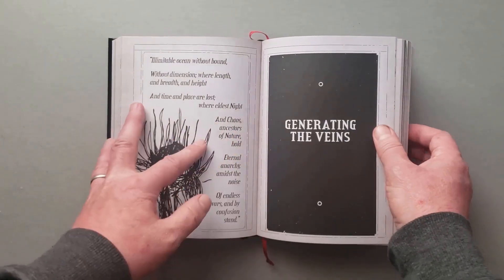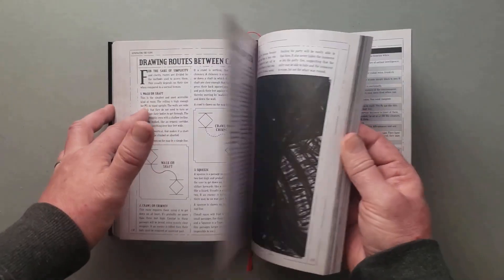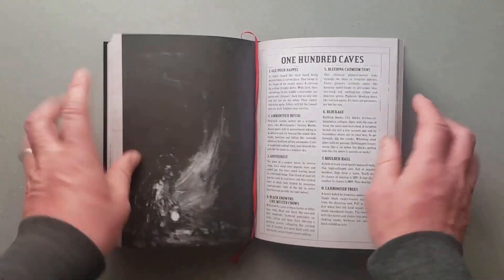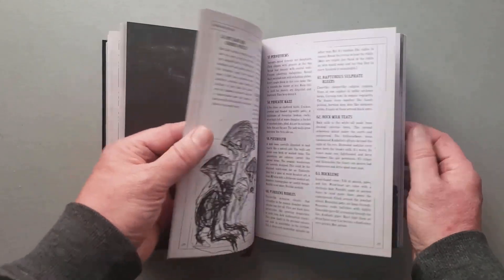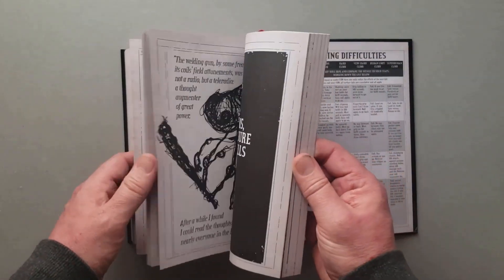And then you've got generating the veins - those maps where you're trying to convey a three-dimensional space on a two-dimensional piece of paper. They talk about how to do that and it's very clever. I have a bookmark here because I use this all the time: 100 caves. This comes up a lot in my daughter's game where they'll go into a cave system I wasn't planning for, and I can just find one of these caves and use it right off the bat. Super easy to use.